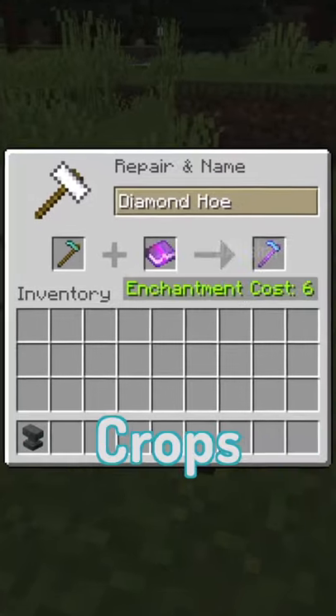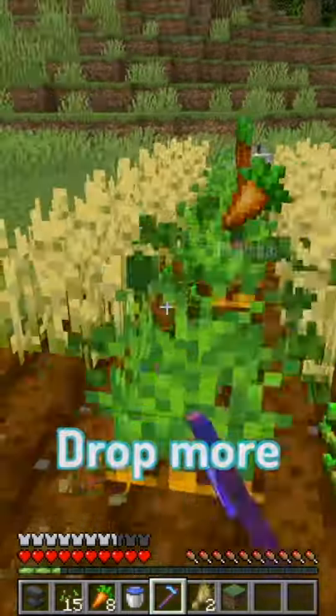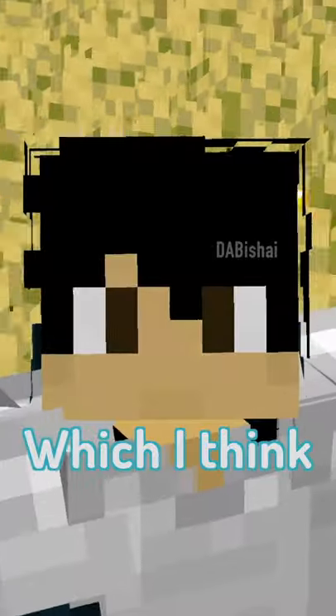In addition, when you're harvesting crops, you use a hoe with Fortune. This makes each crop drop more than they usually would, which I think is pretty cool.